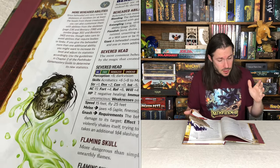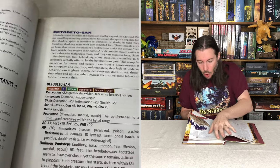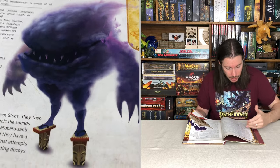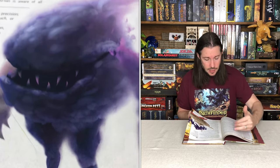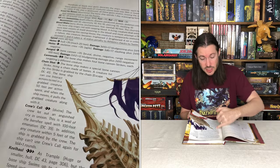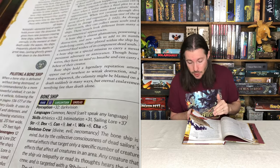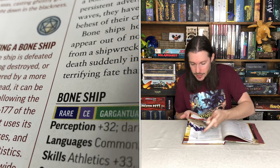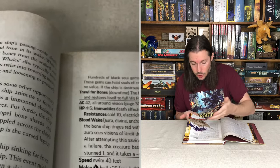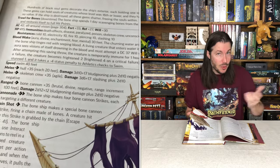Before we hit the clockwork stuff I definitely have to mention the bone ship, which was another one of my favorites. It is a creature level 18, and there are rules for how the bone ship interacts with other types of vessels when it comes into contact with them, as well as all of the stats of the bone ship. There's also a nice additional lore section about other famed bone ships, and you can use any of those names or your own.